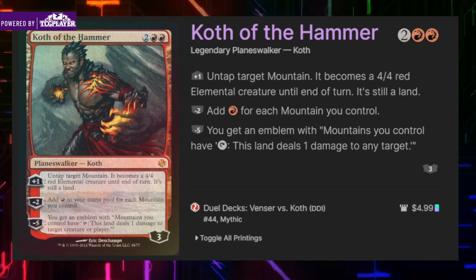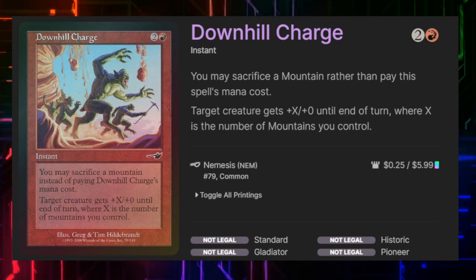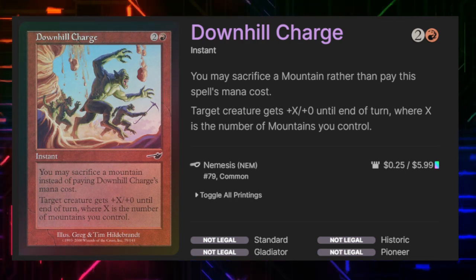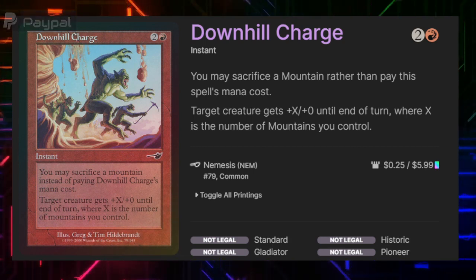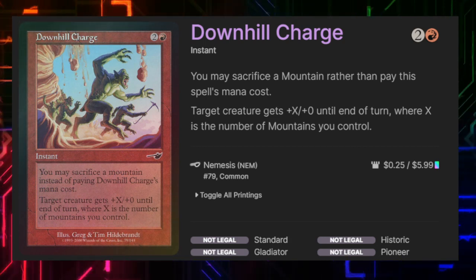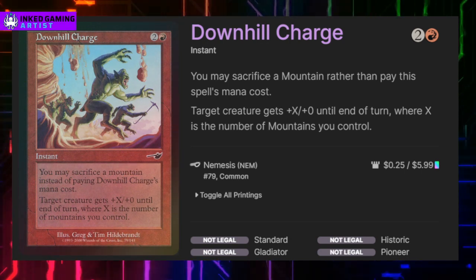Our signature spell is Downhill Charge. It gives target creature plus X, plus 0 until end of turn, where X is the number of mountains we control. If we want, we can sacrifice a mountain rather than paying the spell's mana cost. Do remember that we still accrue commander tax on the spell every time it's cast.